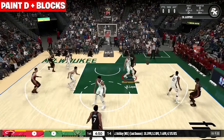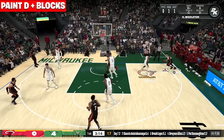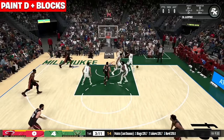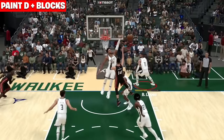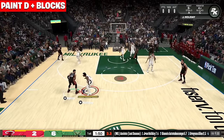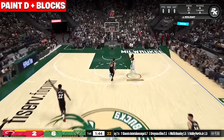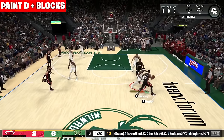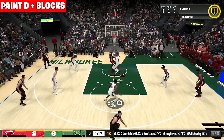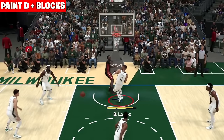Now we're moving on to paint defense and blocks. With the block system this year — you know how in 2K23 players wouldn't always actually jump for the ball — in 2K24 they actually go for the ball. Look at Giannis and Brook Lopez: on both those blocks they are attacking the ball, which is good. Players are finally falling down on good shot contests. Tyler Hero is there and he's attacking the ball on the block — he's not just jumping. Inside position is very important on paint defense, and even with no inside position, Brook Lopez with a high block rating and the Gold Anchor badge still manages to get the block.